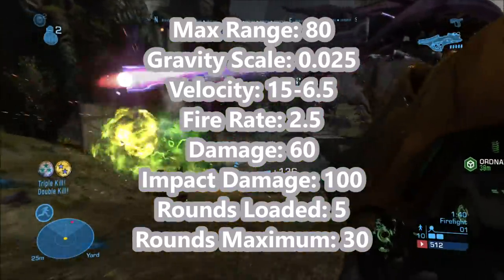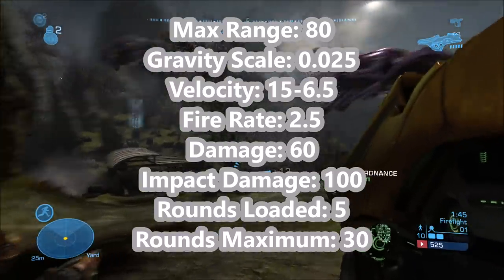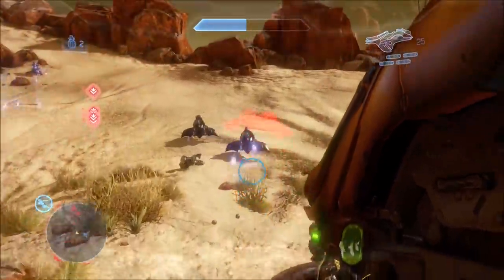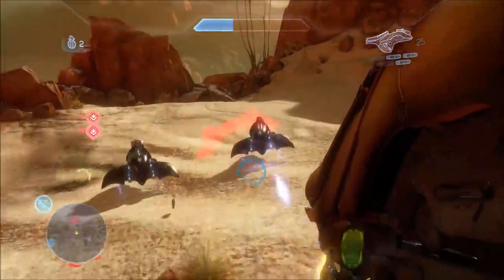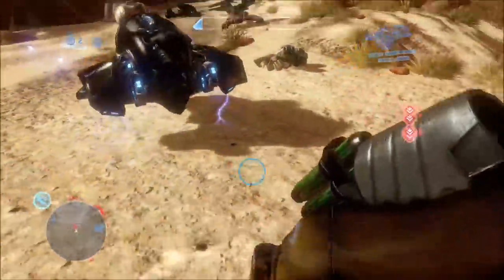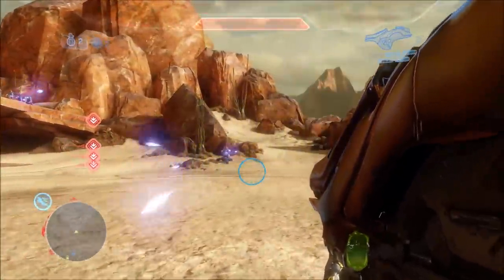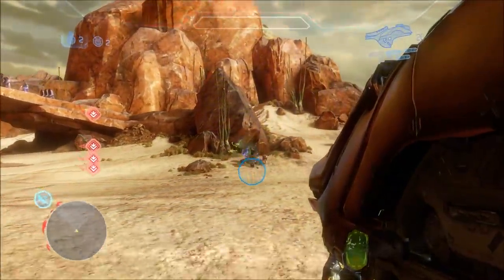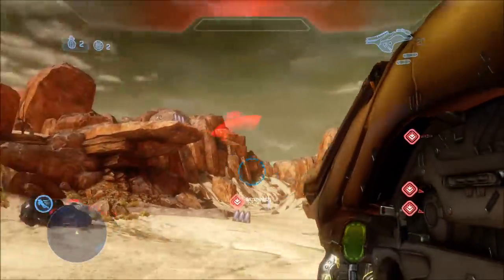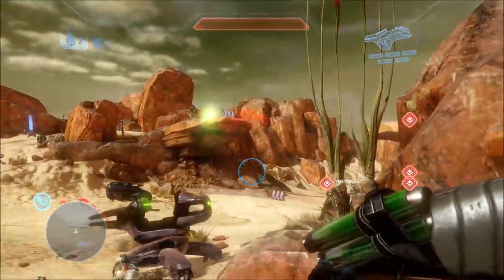Similar impact damage at least, but the damage values themselves are pretty similar to Halo 3's. The last game we'll be comparing is Halo 4's fuel rod gun. Visually it's kind of like an improved Halo Reach fuel rod gun, which is pretty typical of Halo 4 — kind of like how Halo 3 is like improved Halo 2 visuals. Halo 4 often features improved Halo Reach visuals, so the fuel rod gun in Halo 4 looks pretty similar to Halo Reach's.